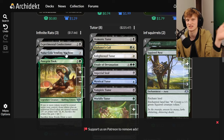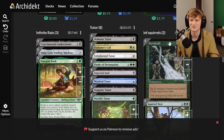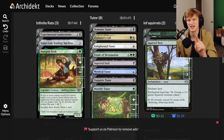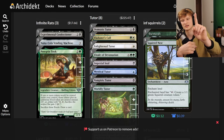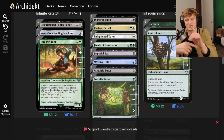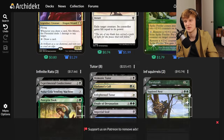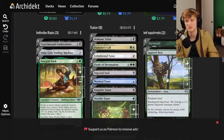Infinite Squirrels uses Squirrel Nest and an untap enchantment. Enchant a basic land with Squirrel Nest — tapping it creates a 1/1 green squirrel token. The untap enchantment taps and untaps a creature you control and untaps a basic land. So: tap land for a squirrel, use the squirrel token to untap the land, tap land again — infinite tapped squirrels. Paired with infinite attack phases and haste, you attack with infinite 1/1 squirrels.